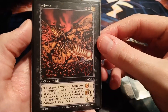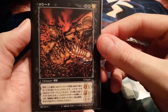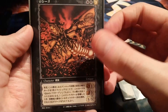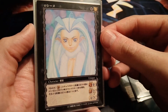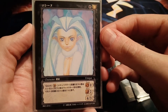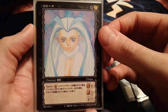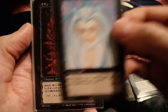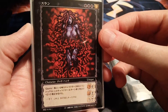Then we have the Apostle form for Rosine, which I already have as a foil but not yet as a regular rare — until now of course. Then we have the regular-looking Rosine, which is amazing. This is one of the cards I really wanted. The red faction cards are probably my favorites, but the black ones are really cool as well. Rosine — love it.